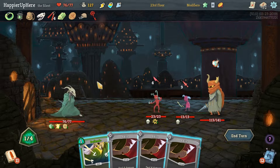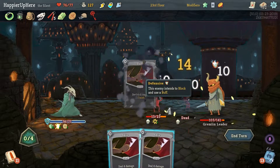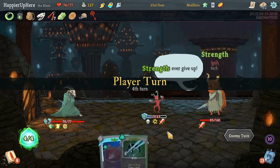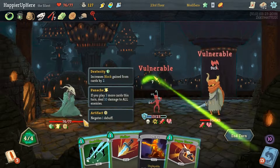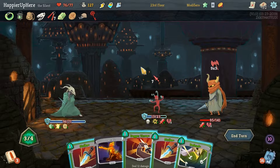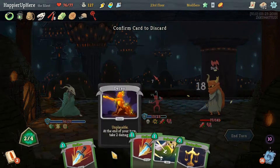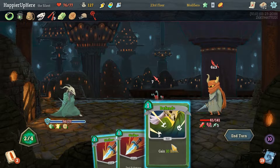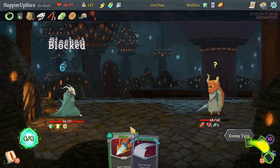Not enough to kill the frontliner or the backliner — let's just Defend one, Shiv, then Shiv the backliner. Trip and Escape Plan — let's see what Backflip gives us. Dagger Throw, Neutralize — and we can actually fully defend. That went better than expected; we got really lucky drawing Neutralize at the right turn. Flash of Steel, Swift Strike, Neutralize, Strike, then Blade Dance. Perfect!